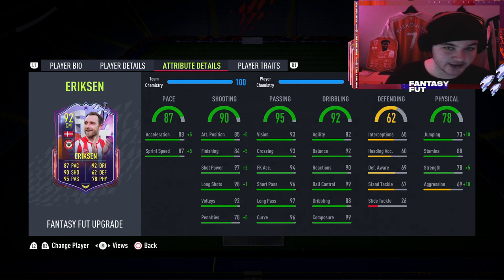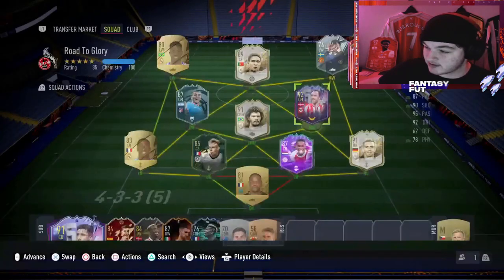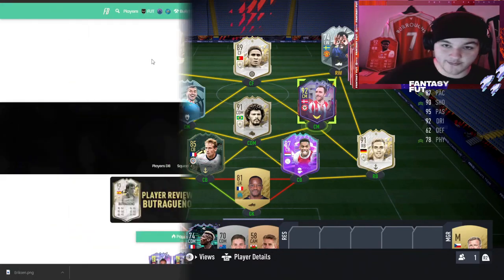Dribbling-wise his 82 agility isn't crazy, but 99 ball control, 99 composure and 92 balance makes up for that. His defending isn't all bad, so if you were to play him as a box-to-box you could go down the shadow route. But we're going to be playing him as an attacking-minded center mid in a 3-5-2, which is why we've gone for the hawk — it puts him up to 92 pace in game, gives him a shooting boost, plus five strength, plus ten aggression, and plus ten jumping. He also has the flare trait.